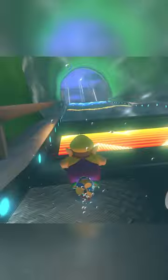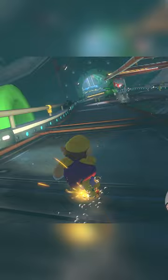On Piranha Plant Slide, you're supposed to normally trick off this glider ramp, but did you know that there's a really cool hidden strategy here?